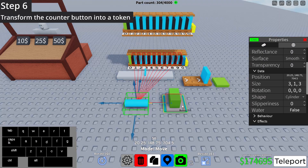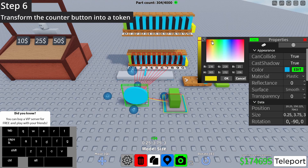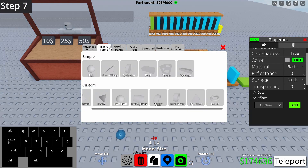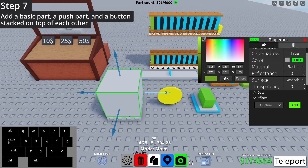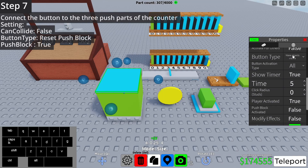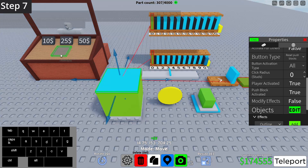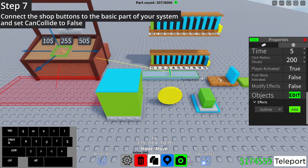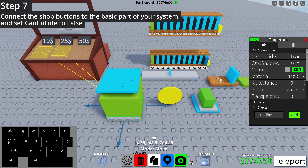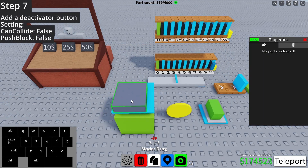Transform the counter button into a token. Create another system to reset everything upon purchase. Add a basic part, a push part, and a button stacked on top of each other. Connect the button to the three push parts of the counter. Connect the shop buttons to the basic part of your system and set can collide to false. And add a deactivator button.